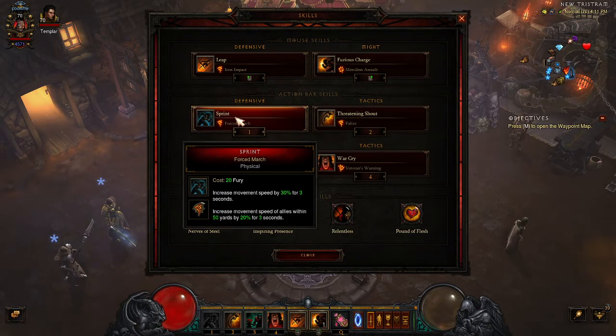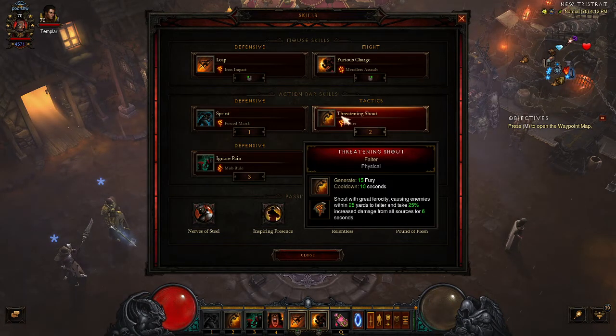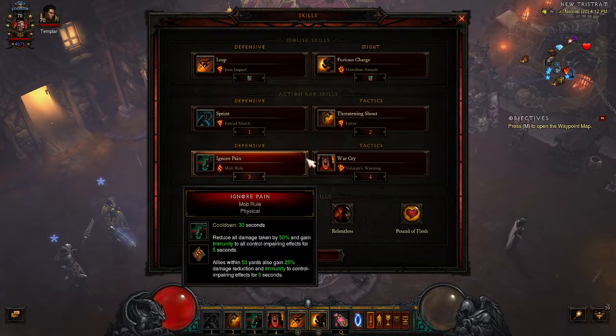I'm also running Sprint with Force March to increase move speed for myself and the rats — this helps us move as quickly as possible through the rift, get to elites, blow them up, and move on to the next set. When NGM procs and an elite dies, I'm popping this instantly. It's available about 90% of the time, so you're hitting it whenever it's up to keep move speed going so everybody keeps flying forward. This is standard on all support barbs — we're running Threatening Shout with Falter, which makes enemies take more damage. With our set pieces it makes them take twice as much, so we pop it as we run into elites. Basically, you're just mashing your buttons all the way through — anytime these come off cooldown, you pop them.